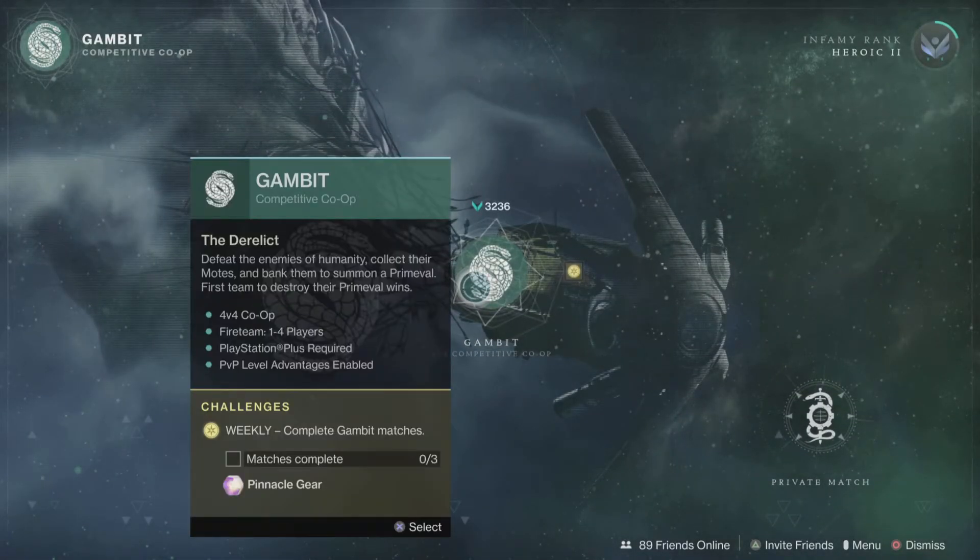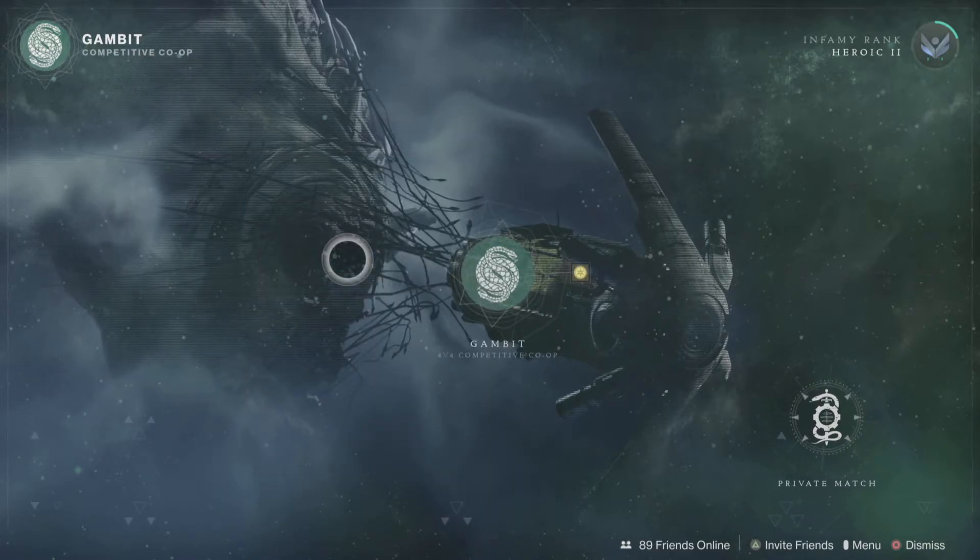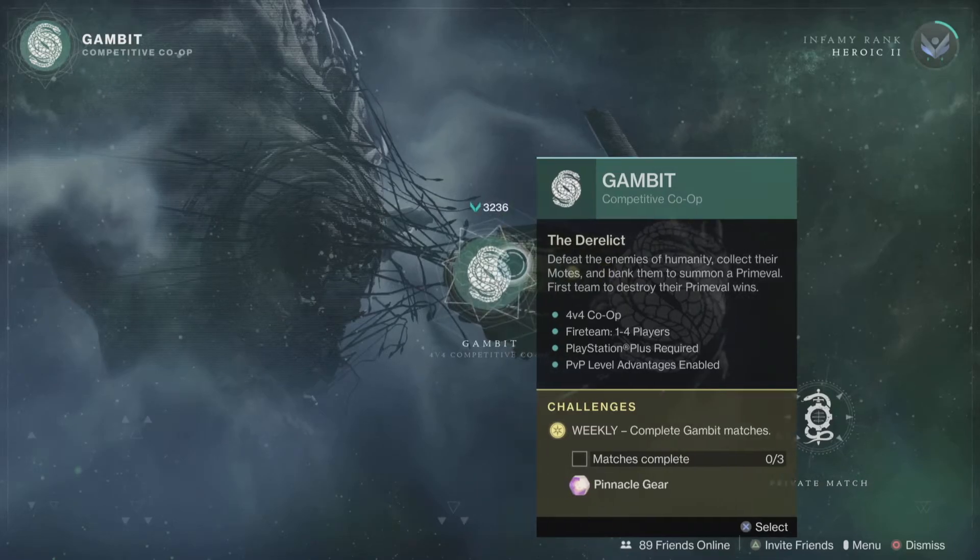Gambit is a PvE/PvP hybrid game mode. You kill enemies for things called Motes, which look like pyramids. When you collect Motes you deposit them into a bank shown in the middle of the map. If you get five Motes you send a small blocker, ten Motes a medium blocker, and fifteen Motes a giant blocker — which blocks the enemies' bank on the other side. If you have two blockers over there you can steal Motes from their bank. If you die with Motes, all the Motes are lost and you can't get them back. That's the Gambit game mode explained.